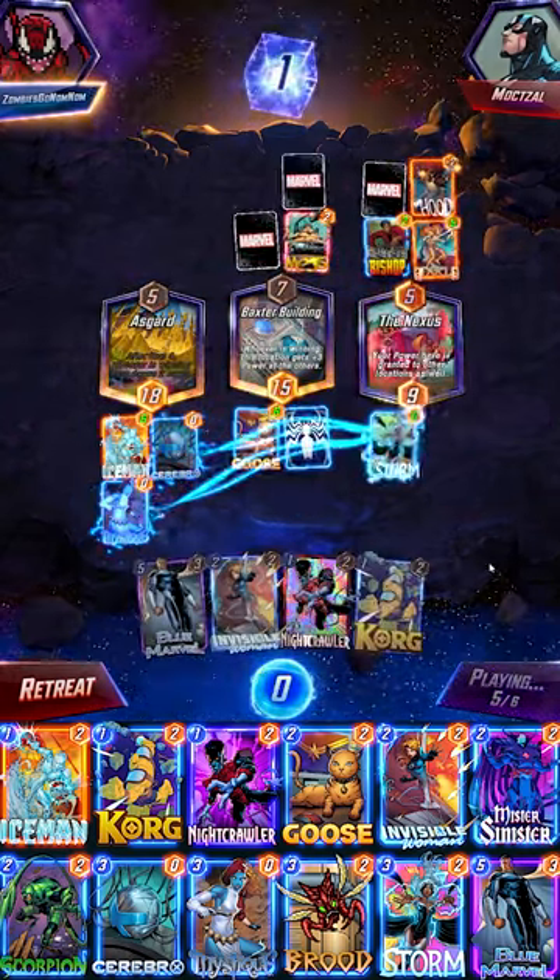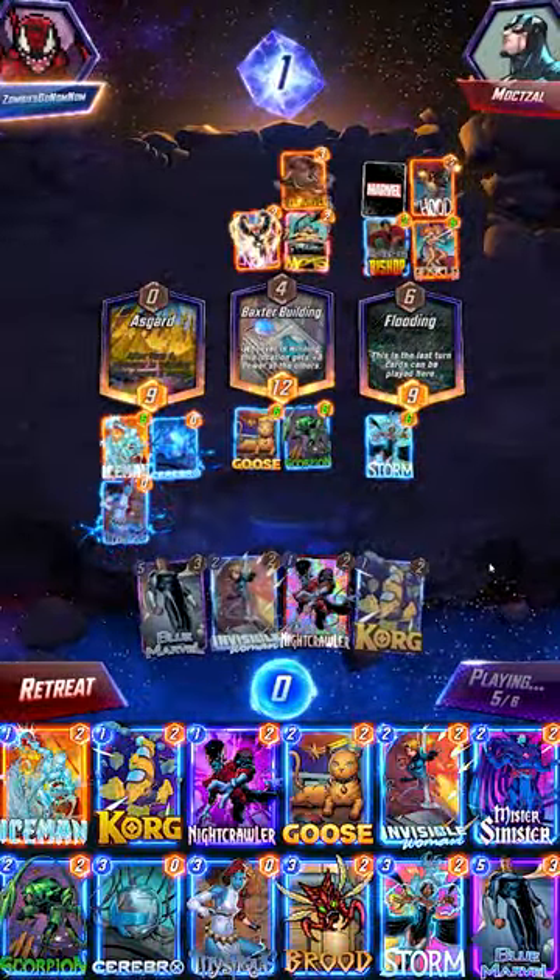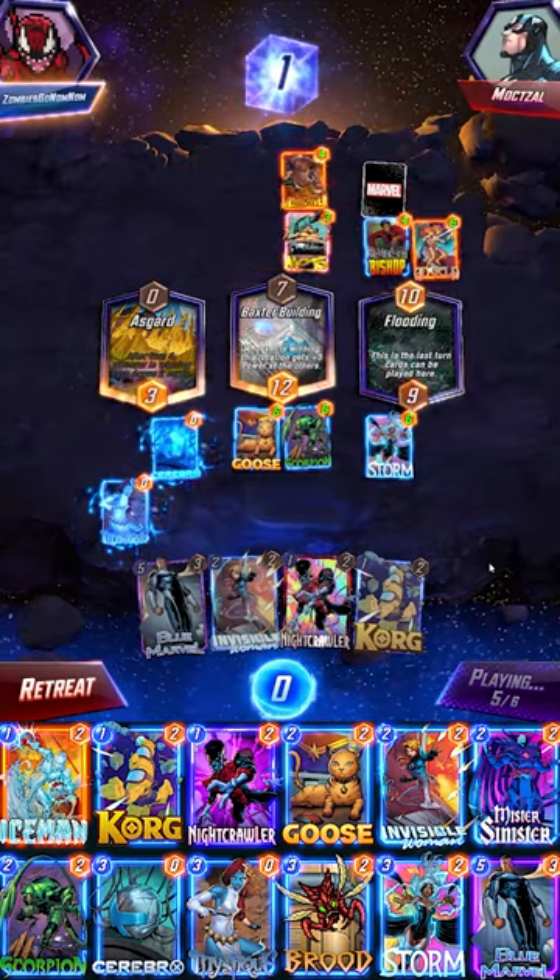We do get to draw some cards, which gets us our Storm, so that's going to really help deal with the problem we're having here — them getting too much power in the Nexus lane, as they Nova into Killmonger.